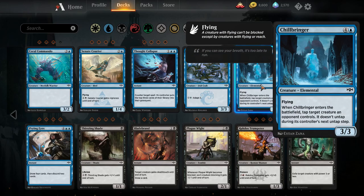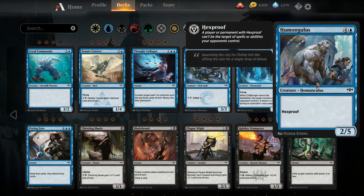Chillbringer — five mana three-three flying. When Chillbringer enters the battlefield, tap target creature an opponent controls; it doesn't untap during its controller's next untap step. Most aggro decks don't want five-mana spells, and most decks in Standard Pauper go wide, so Chillbringer just doesn't do enough to impact the board to justify five mana. Humongulous — five mana two-five hexproof. Hexproof is one of the more powerful keywords in Standard Pauper. It costs one less than Coldwater Snapper; having two less power is not nearly as powerful, but it comes down a turn sooner so it's better against aggro decks. It might have to wait until Coldwater Snapper rotates out before it sees a ton of play.